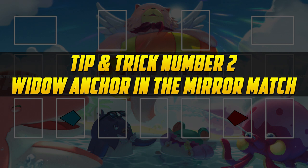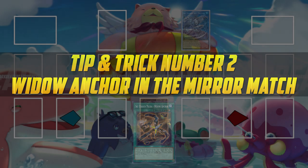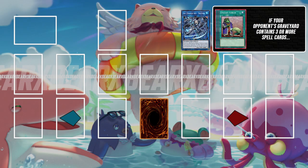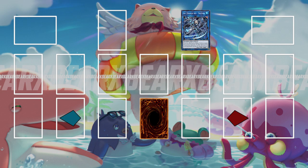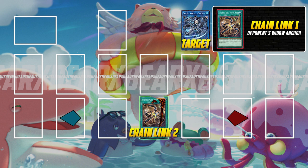Tip and trick number two is something you absolutely have to know when playing the mirror match, and it is the Widow Anchor interaction — if you don't know it you're going to probably cost yourself a lot of games. If your opponent has three or more spells in their graveyard and they decide to activate Widow Anchor targeting your Sky Striker Ace link monster, you can actually ensure that they are not able to take control of it. In order for Widow Anchor to take control of a monster it has to negate the monster's effect, which means you are able to chain link to activate your own Widow Anchor targeting your own link monster in order to negate its effects.